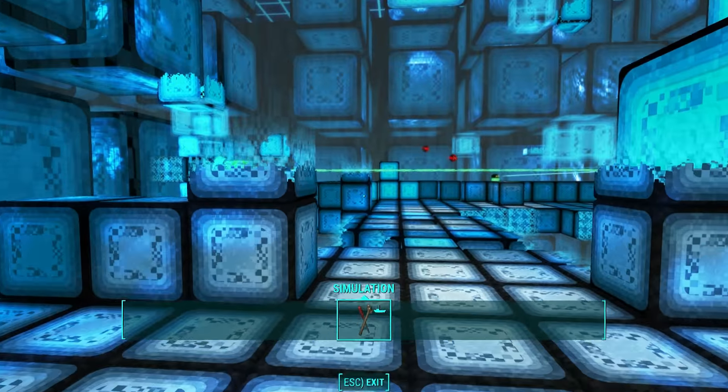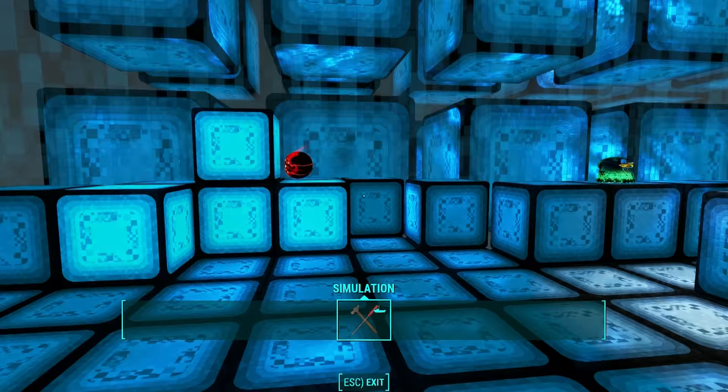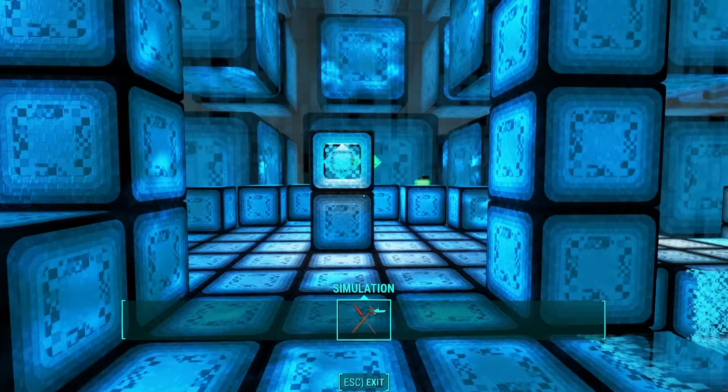Hello there ladies and gentlemen, this is your double glazed and left out to cool Oxhorn. In order to complete the quest Best Left Forgotten, you have to retrieve Dima's memories from the Nucleus Command Center. This is effectively a puzzle minigame in Far Harbor.